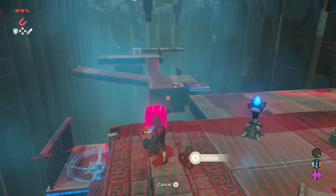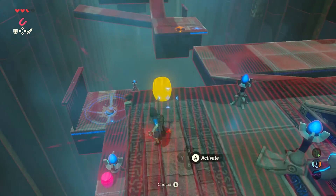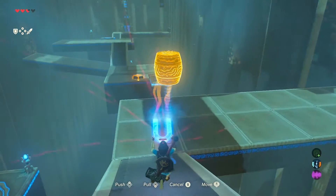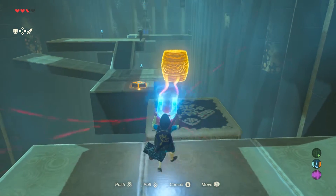That's what Hyrule's into. Hyrule special brew Heineken. That's the way they roll. That's the way they Hyrule in Hyrule. They don't need to roll the barrels, they can use magnesis.